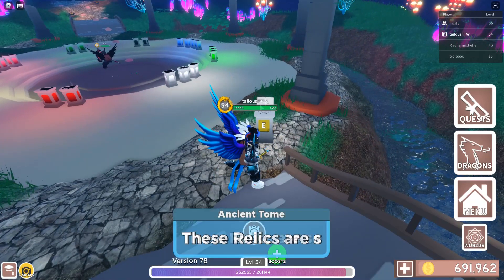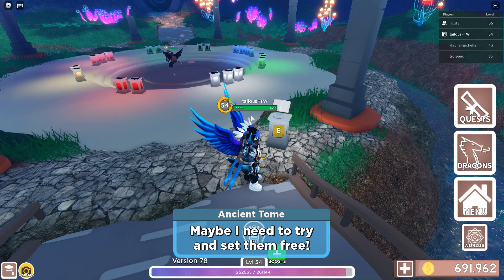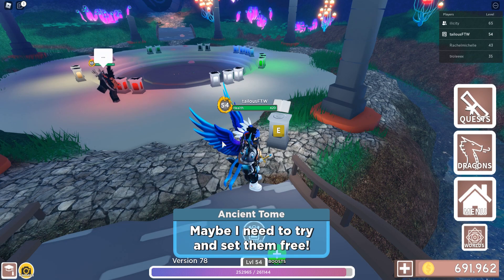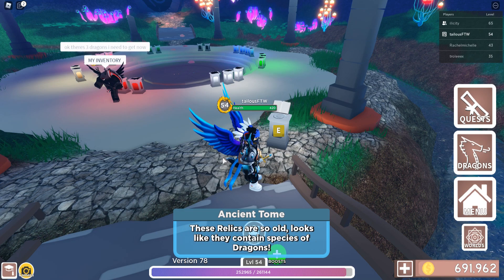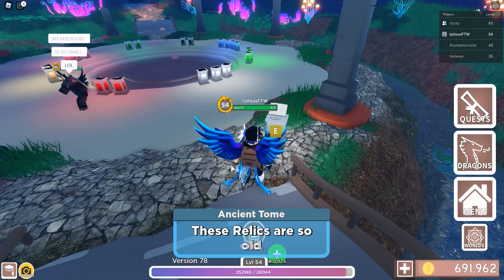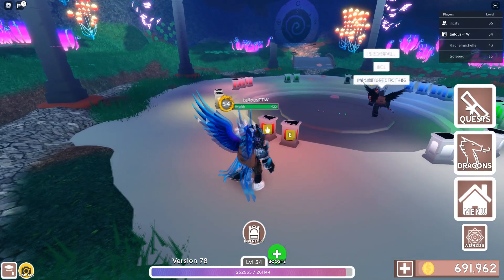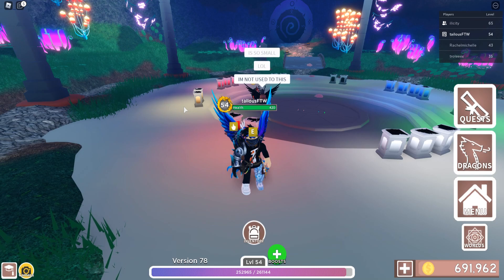There's also a little book here saying 'ancient tomb — these relics are old.' I don't get a chance to read it, it's so fast. These relics are so old, looks like they contain species of dragons. Maybe I need to try and set them free. So what you have to do is get all the dragons in the game from each and all of the eggs, and then sacrifice them all.